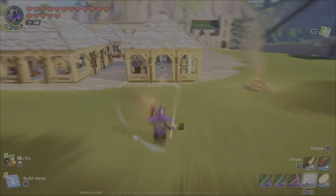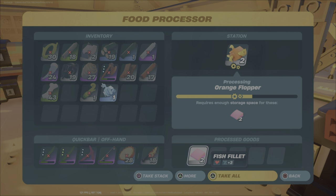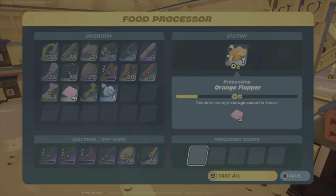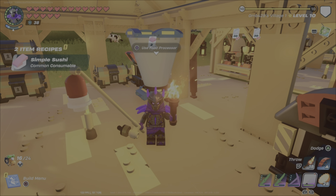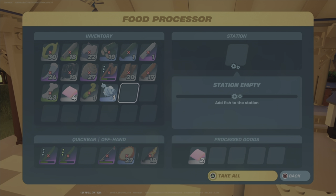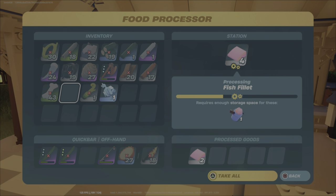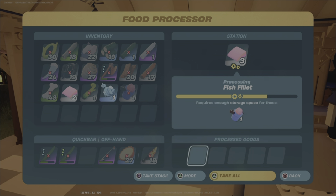Now that I've got some fish, I'm taking them to the food processor. You put your fish into the processor and they are turned into fish fillets. Adding the fillets to your inventory will unlock two more crafting recipes: the simple sushi consumable that you can cook at your grill, and the common bait bucket. Bait buckets are one of the most important items for fishing — anywhere there's water, you can throw one in to make a fishing spot. To make bait buckets, put your fish fillets back into the food processor and they'll be processed into bait buckets.